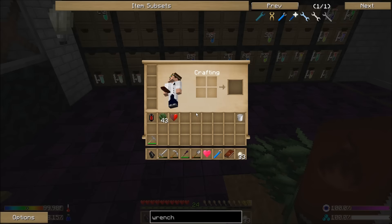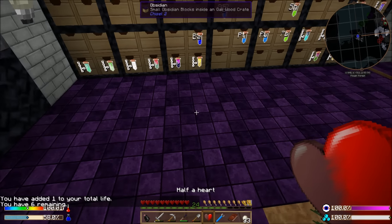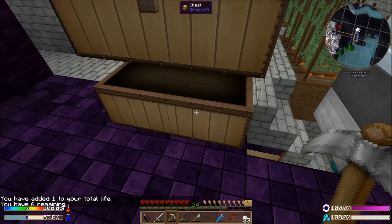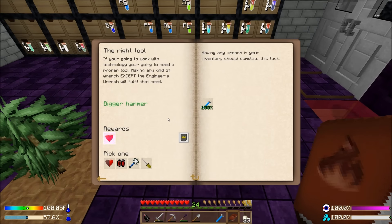We're going to go with the extra half heart. Make sure we use our full heart right away before it rots — they don't last very long. There's a half heart. If I get another quarter heart, I have enough for a full heart — or another half heart, either or.